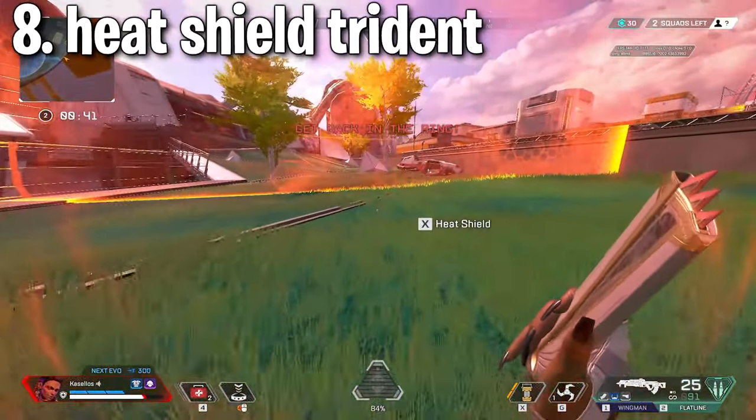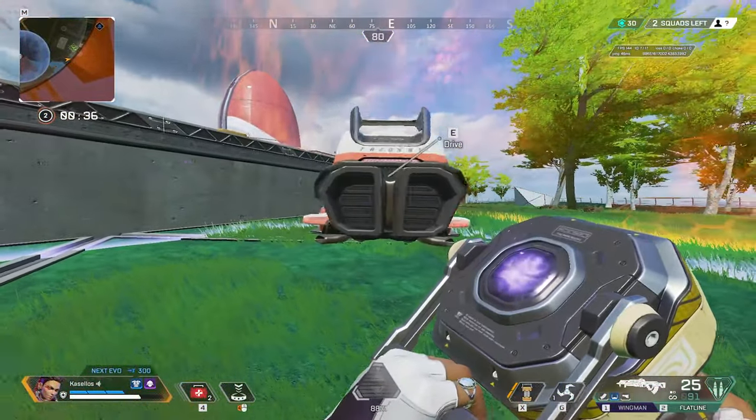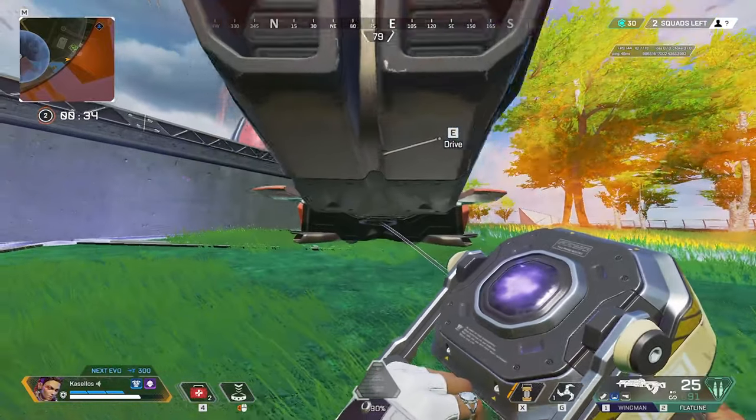Tip eight: you can actually put heat shields on Tridents, as long as nobody is in the car. Just go to the back of the Trident and throw the heat shield where the back of the vehicle is.